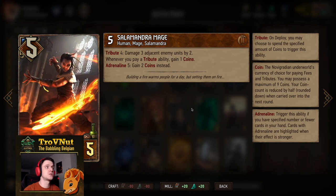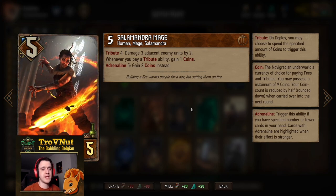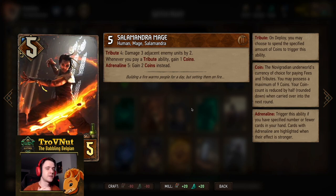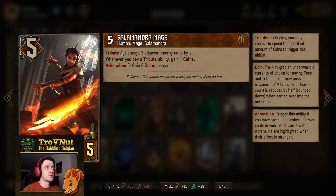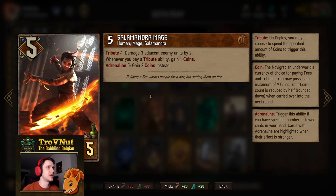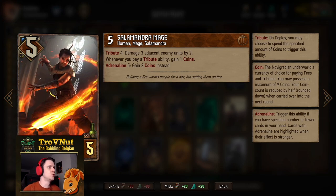The Salamandra Mage has a tribute ability of its own, starts at five power, and whenever you pay a tribute ability you also gain one coin back — or two coins if you're at adrenaline five — basically reducing the cost of the tribute to two or three depending on your adrenaline level. It makes it a bit difficult sometimes to count how many coins you're getting back, especially with King of Beggars also in the deck.